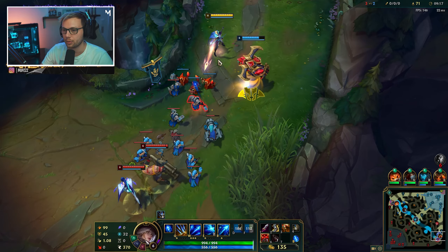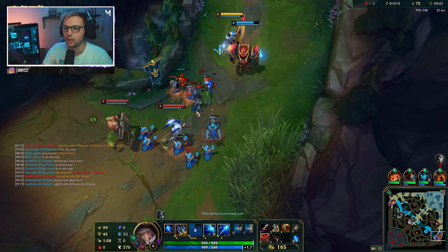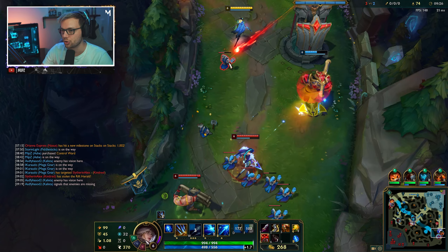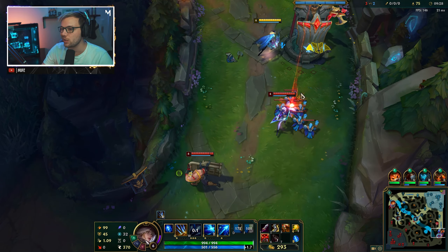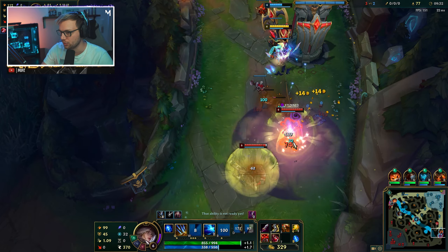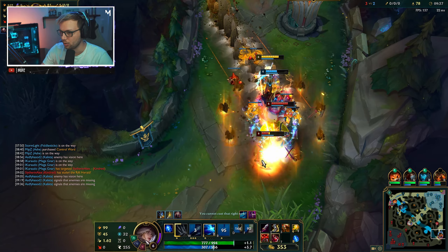Looking at everything else, the most scary thing we'll probably see is the Nasus top side. If our team doesn't start getting him under control - right now he's going pretty much equal. Actually, I can just fire this off right here - this should be a free kill hopefully.